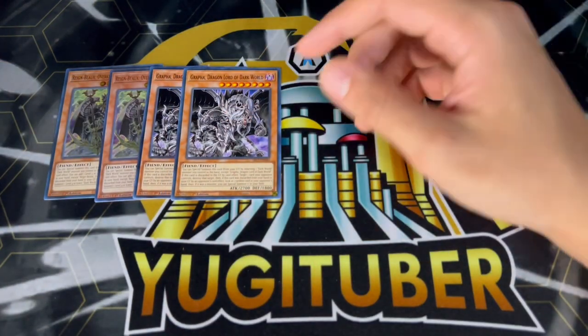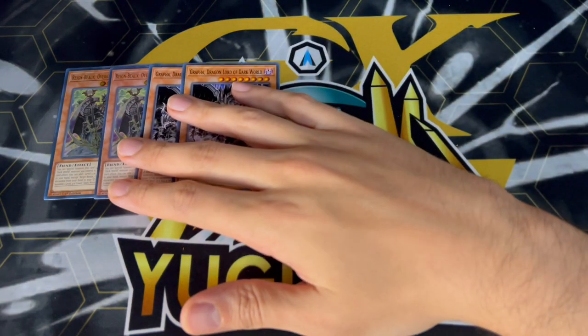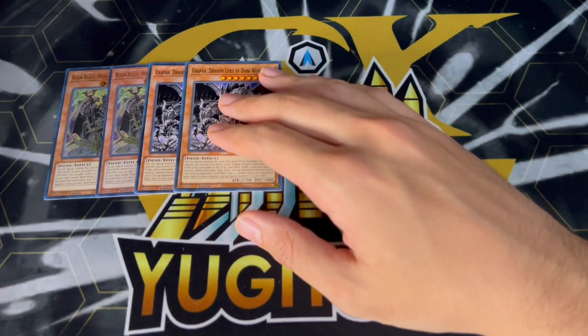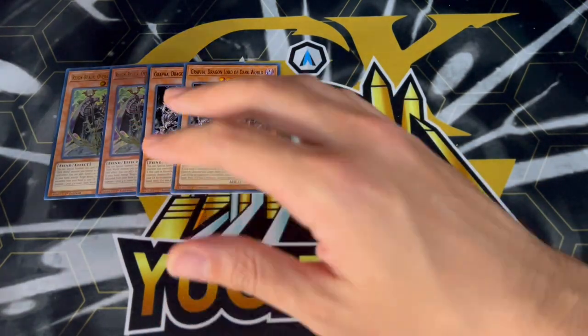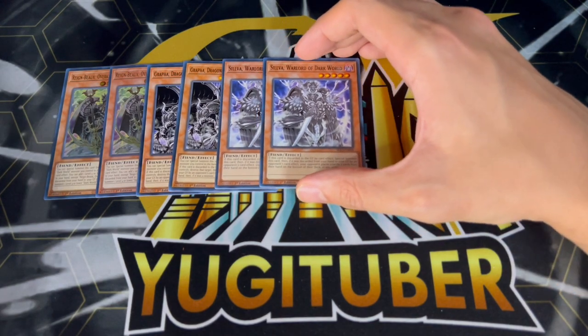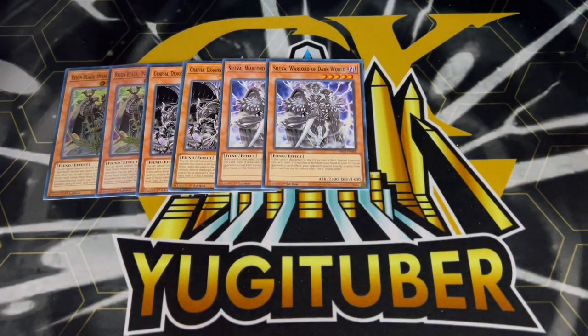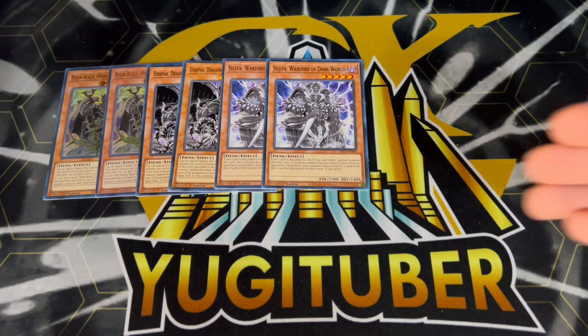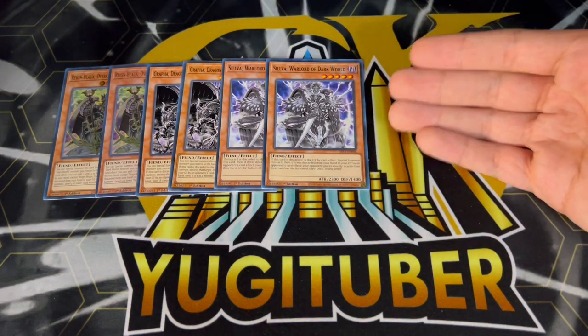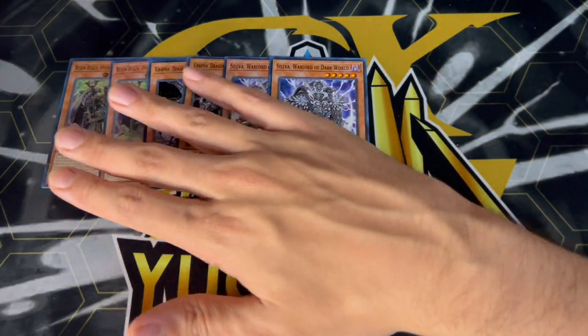We're also playing two Grapha for essentially the same reason. Grapha is really good to get into your fusion monster. This deck is based off of the fusion monster essentially. The big monsters — you don't want to play too many because they can brick in your hand on their own. So you really want to limit the amount of the big ones. Another big one here is two Silva. We're only playing two Silva because in this build you don't have a lot of link monsters. You're really only playing with the fusion monsters, so it's not like you can link climb and keep doing Silva loops. So for this $30 three structure deck build, I think two Silva is just enough.